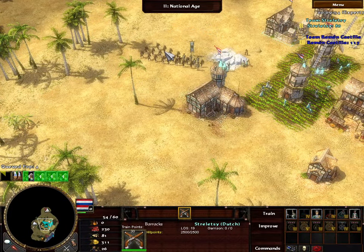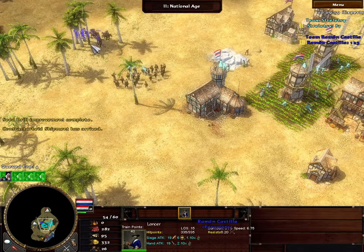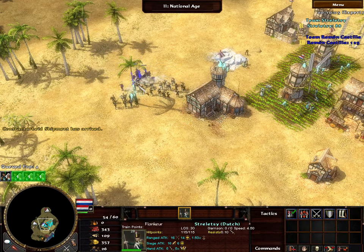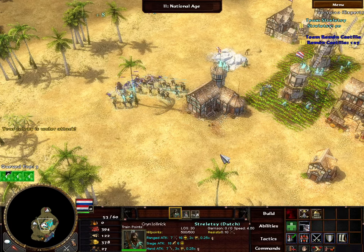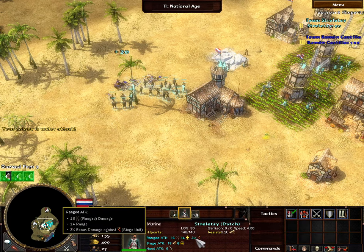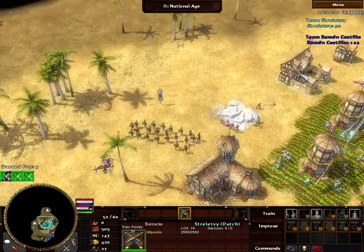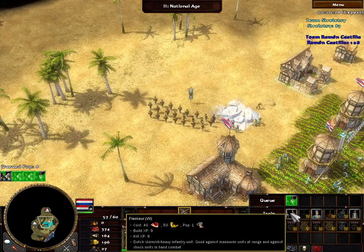It looks like he's going to be rushing me with lances, arrows, and sappers. As you can see here, these marines actually have some fairly good multipliers against siege units, making them quite good against sappers. These marines also do quite well against grenadiers because grenadiers also have the siege unit tag.